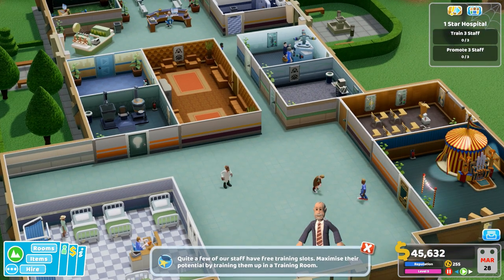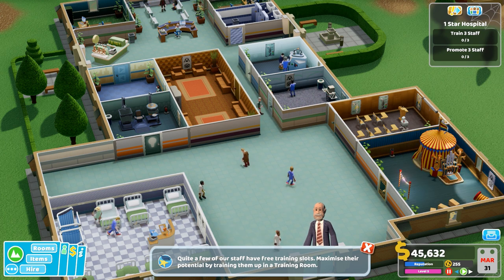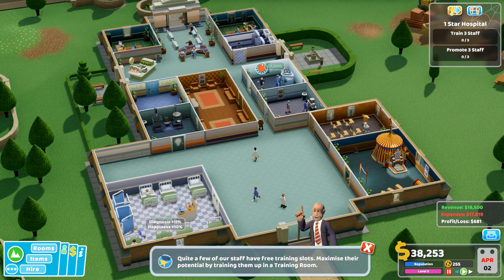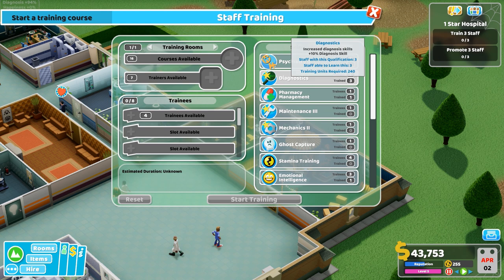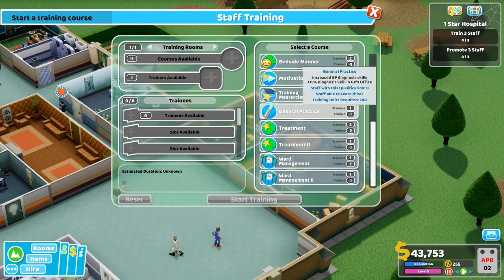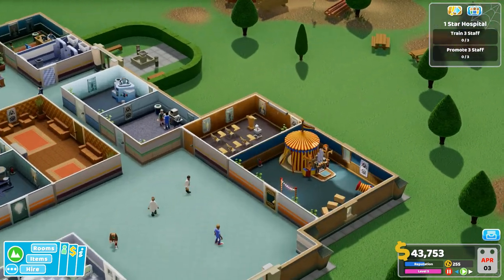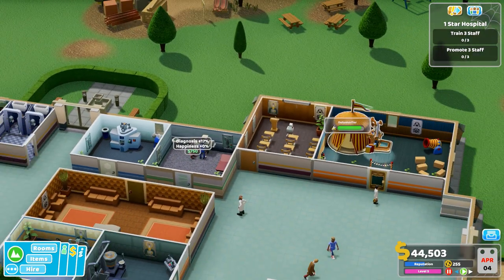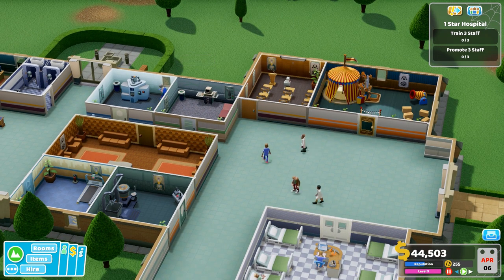I need to fix this shape — it's very odd. Wasted rooms, quite frustrating. Then again I can bring out rooms to here and leave the corridor, so that's not really a problem. Quite a few of our staff have free training potential. My money's getting low so we'll hold off training anyone. One star hospital: train free staff, promote free staff — looks like I'm going to have to focus on that.